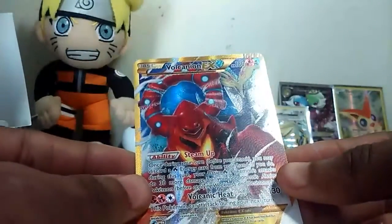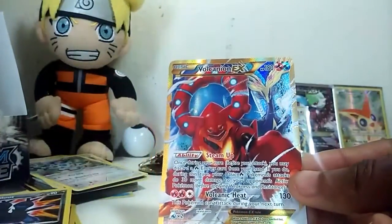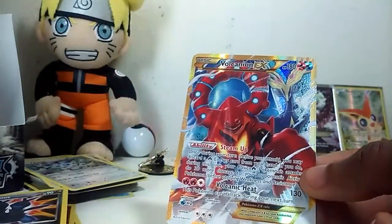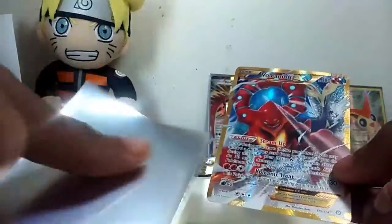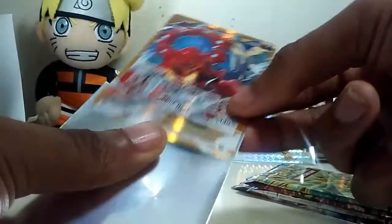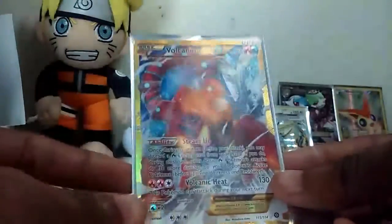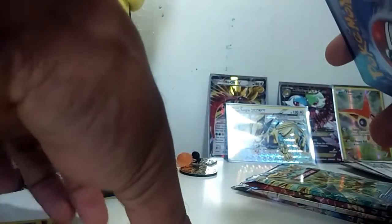This box is amazing and we still got one more part to go! We got the Volcanion EX Secret Rare - that is something else. Look at that beauty with the Zernius in the background. This box is crazy - everything is on the left side.